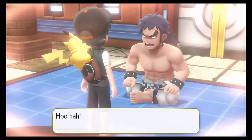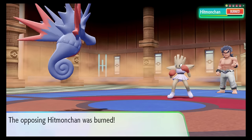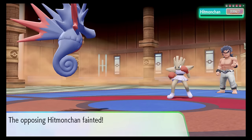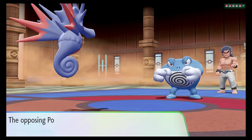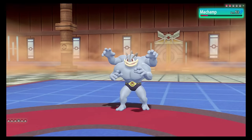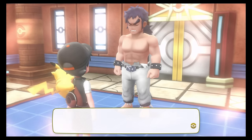Bruno was much easier to deal with. I led with Amidala — one Scald took out his Onix. Scald against Hitmonchan managed to get the burn chance to halve its attack, so I just kept using Scald until it went down. Poliwrath came next and Amidala went down to a Superpower, but she'd more than done her job. Eleven came out to take out Poliwrath, got a Reflect up against his Machamp, survived an Earthquake on just 5 HP and almost took it out with Psychic before falling. Peli then came out to finish off his Machamp and Hitmonlee — two members down with not much trouble.